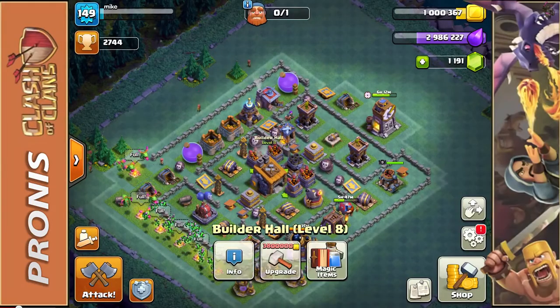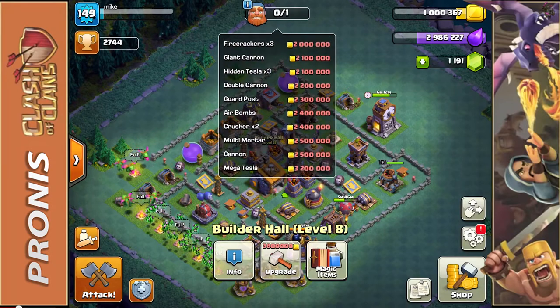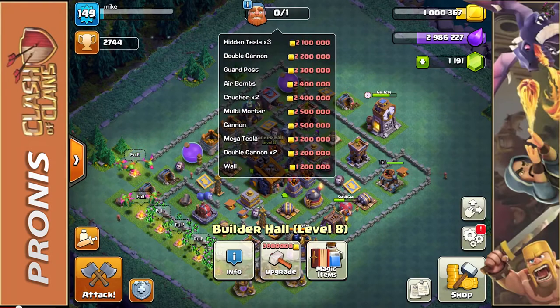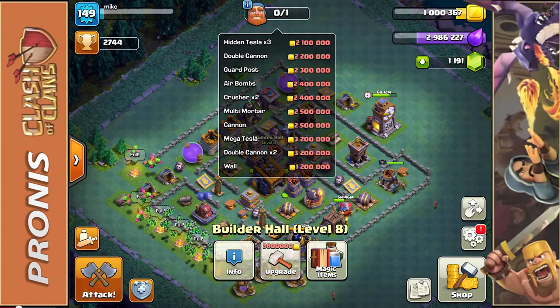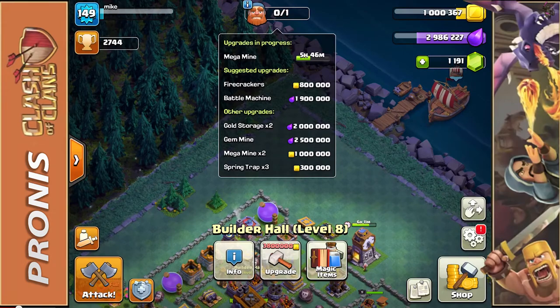Over on our builder base it is very low level — we're Builder Hall level eight with a lot of things still to upgrade and not enough cash. The thing I don't like about the builder base is you're only allowed three wins per day, and based on your league you only get a certain amount of gold and elixir. It's a slow process but we are slowly but surely working on it.